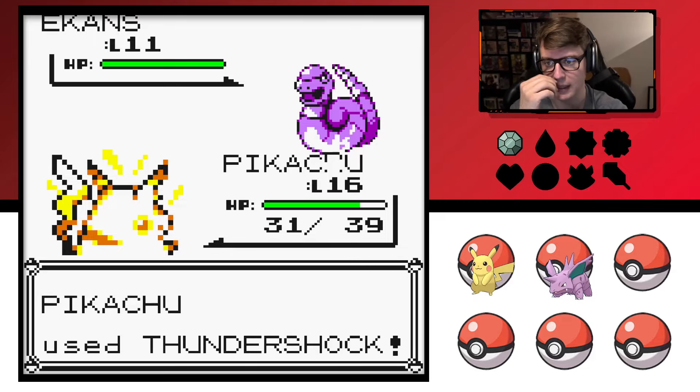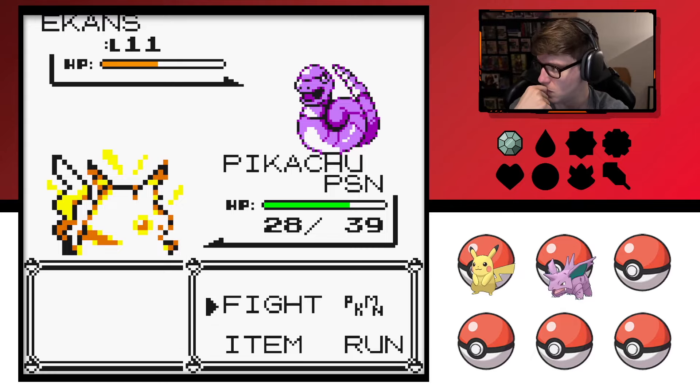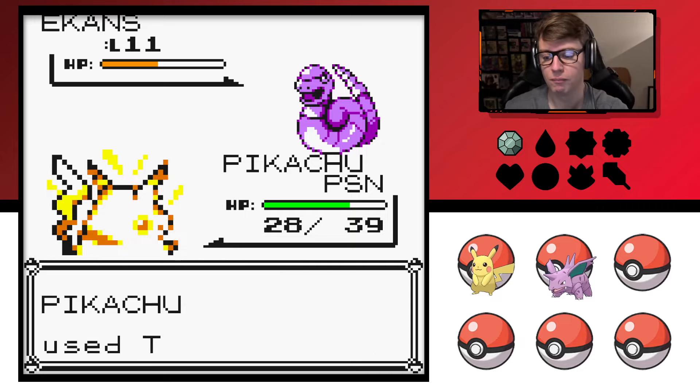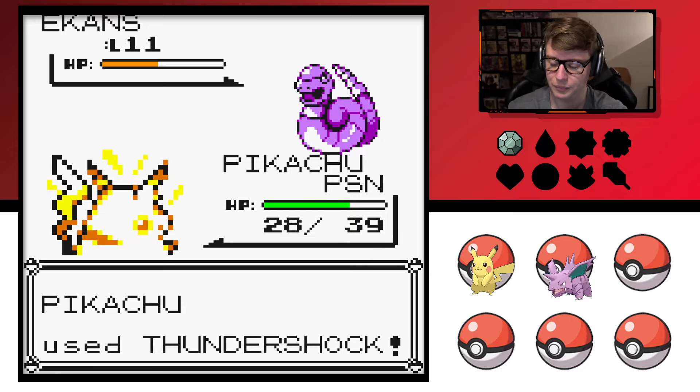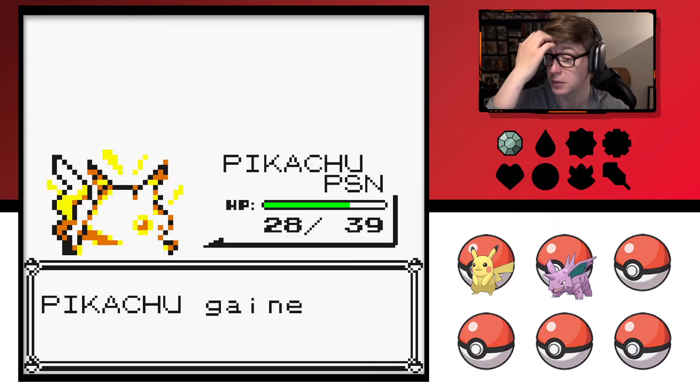They say the Ekans family — I read Arbok but I didn't consider that Ekans isn't available either. So it looks like the main Team Rocket Pokemon aren't available: the Ekans family, the Meowth family, the Koffing family. Not a big deal, I couldn't care less, but I just found that to be interesting.